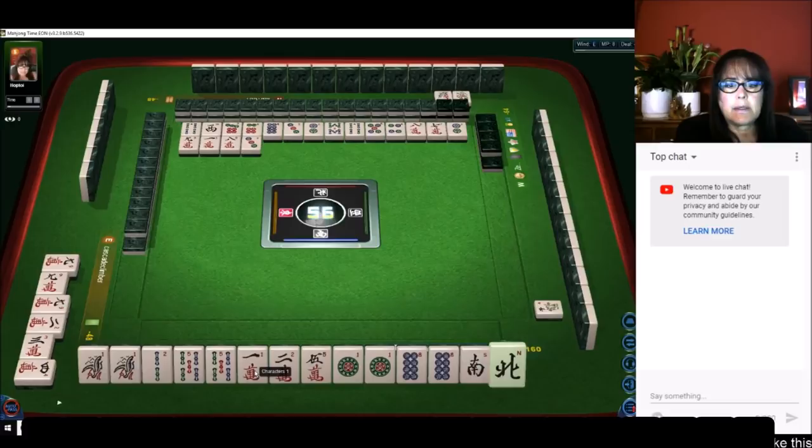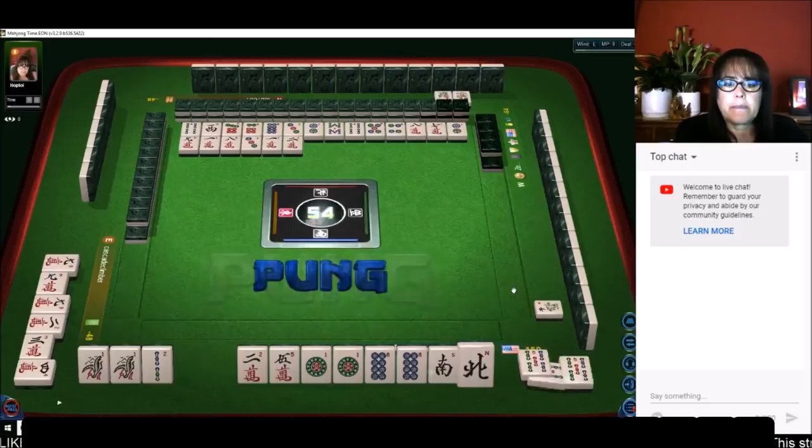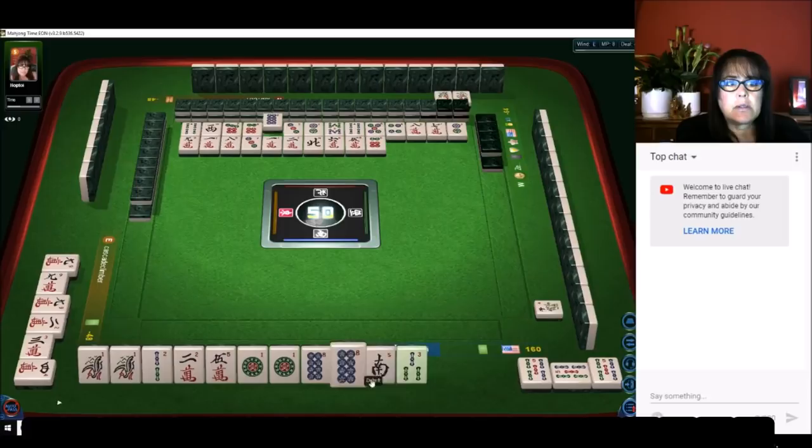Three dots — we'll throw the one character. This north won't bring us any additional score, so I think we should throw that next. We'll pong that and discard the north. The south could bring a score so I want to keep that at least for a little while, since we're in south seat nobody else is going to want to hold it necessarily. South — we'll throw the three bamboos.